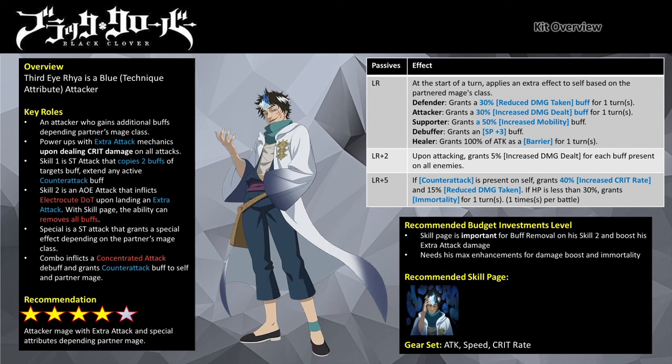If you can afford it, his skill page can be enhanced to boost his extra attack damage. Ria's core stats are mainly Attack, so an attacking gear set with Attack as the primary stat is preferred. He is heavily dependent on critical damage for his extra attack mechanics. He can be fun to play as he gains additional mechanics depending on the mage class you are partnering him with. However, you will also need a lot of investment on his partner mage, which I will cover in the team comp discussion.